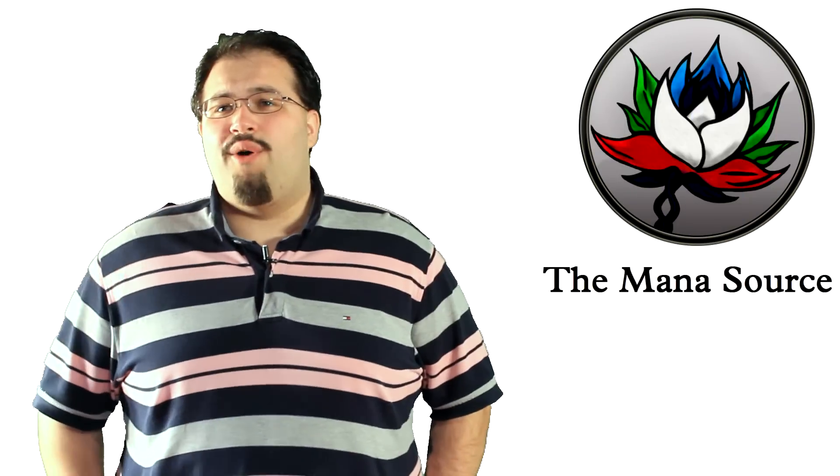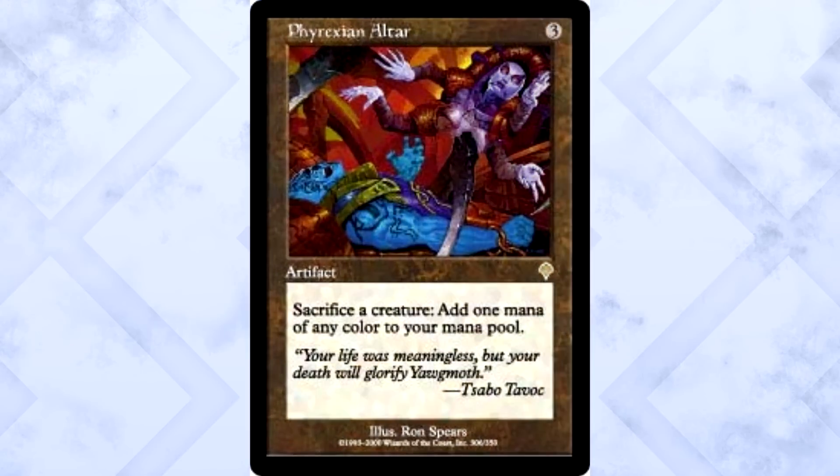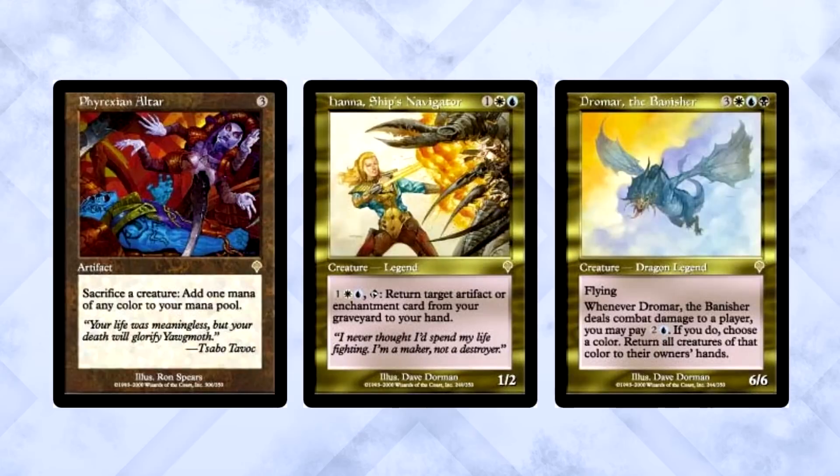So where are we at now? That was all the way back in the year 2000 — we're 15 years ahead of that. Blazing Spectre, while getting some standard play, is now bulk. Yagmus Agenda: bulk. The most expensive card in the set now? Phyrexian Altar at a whopping $18 — mainly due to Commander play and the fact that it hasn't seen a reprint ever. Past this, Hanna Ship's Navigator is $5, down from the $6 it was at release. Dromar the Banisher has left his dragon brethren behind and is now $4 instead of $7. The set just didn't do well as far as monetary value — it's not pretty to look at.